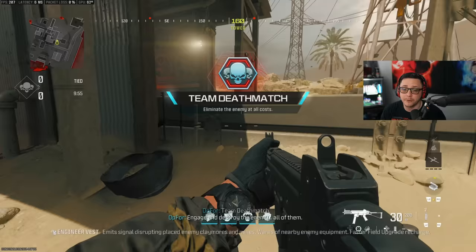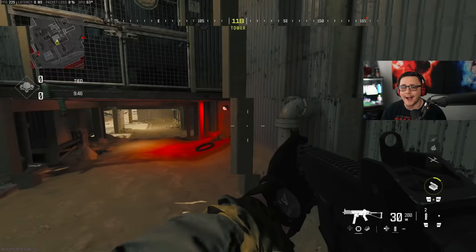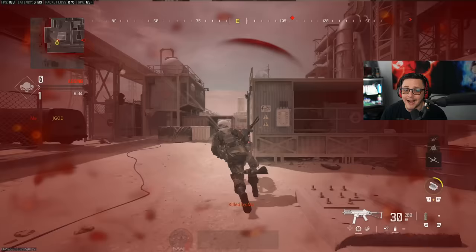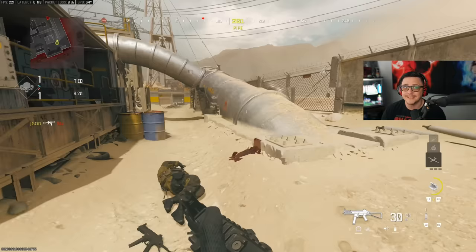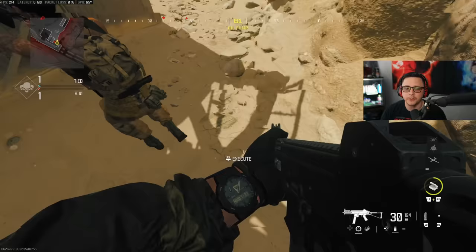For the stun kill challenge, I recommend pairing it with another weapon so that when you're out of stuns, you're not just waiting for the field upgrade to come back. How this one works: you have to stun someone and if you don't get a hit marker, it's not going to count. You have to get a hit marker where it pops up on screen. Even then there's no visual notification that says 'oh, you hit somebody that was stunned' — you have to actually throw the stun, hit them, and then wait for it to go off, which sucks because a lot of times you can get killed quickly.